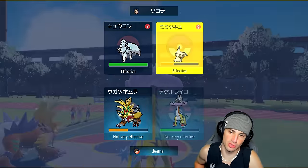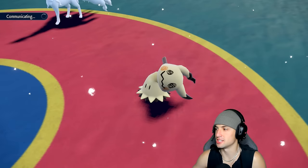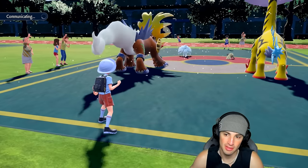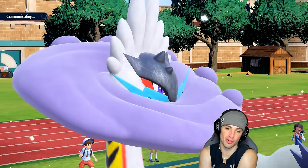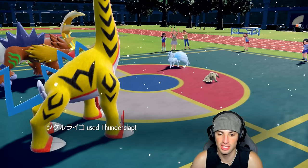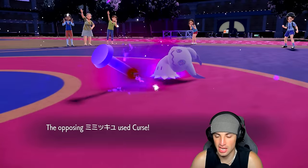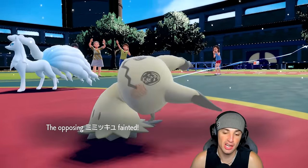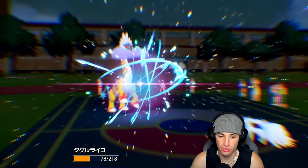I think he thinks I'm going to Terastallize and I just have it held. Mimikyu is so dope — the Disguise ability is top tier, a signature ability, just elite. He goes for Thunderclap and then something else — he's going for Curse, just sacrificing himself. Good little play: Curse yourself, you're going to die regardless. I can appreciate that. Moonblast is going to take me out.